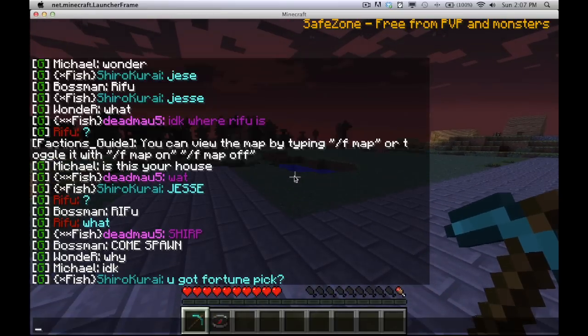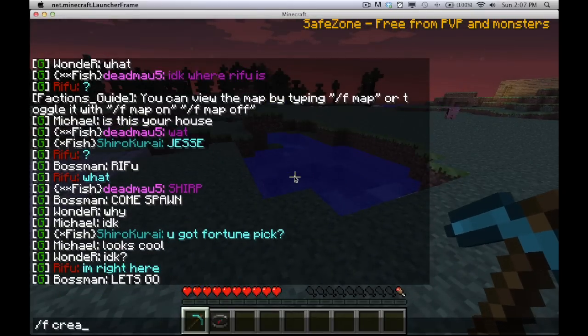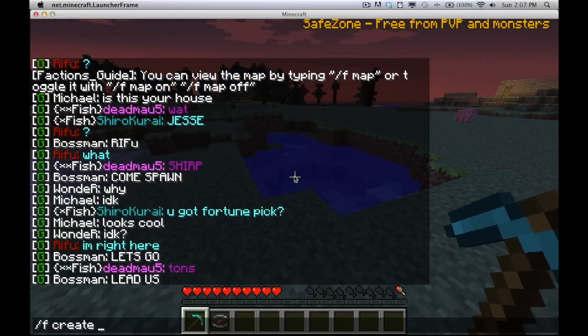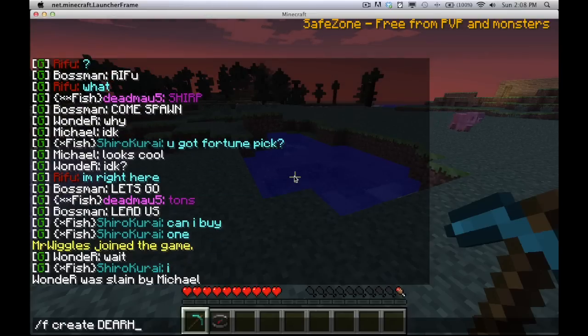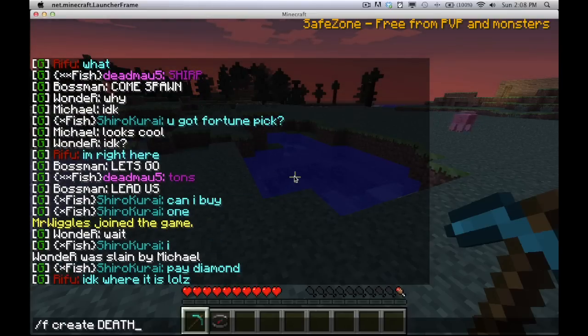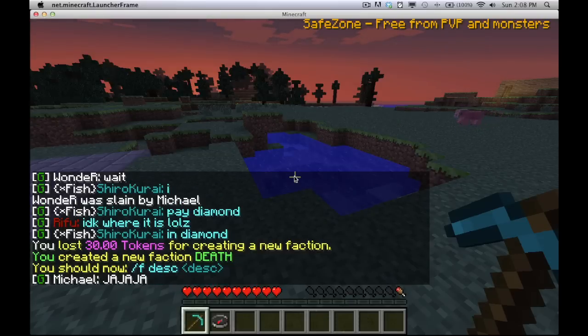First I will show you how to create a faction. You can type /f create and then your faction name. You can only have numbers and letters inside your faction tag. It costs 30 tokens to create a new faction. You can check how many tokens you have with /money.